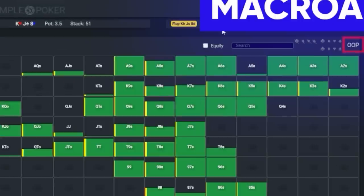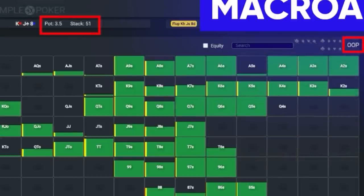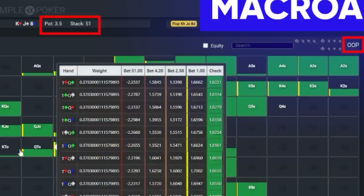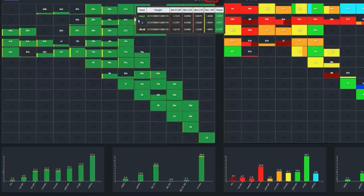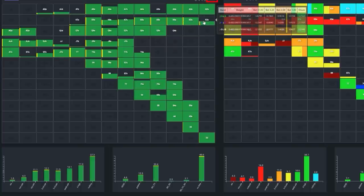First of all, Vaughn's out of position and they're relatively deep-stacked. This should make him more inclined to play passively. It's easier to realize equity in position, and this advantage is elevated when there are more chips behind to play for. Also, even if the out-of-position player has a strong hand, it's still very possible for the in-position player to put in a bet on the same street, which gives the out-of-position player the opportunity to check-raise.